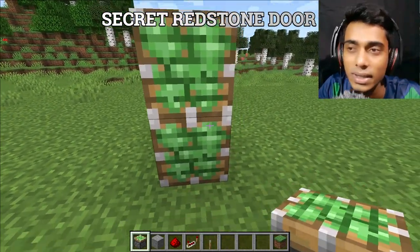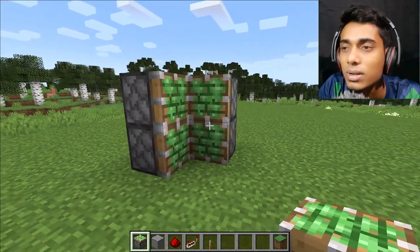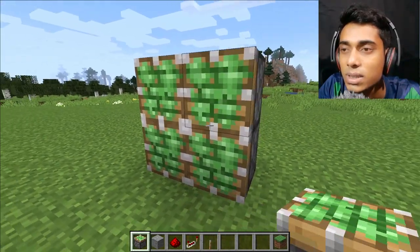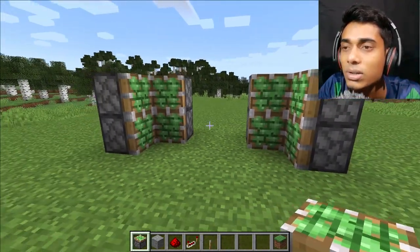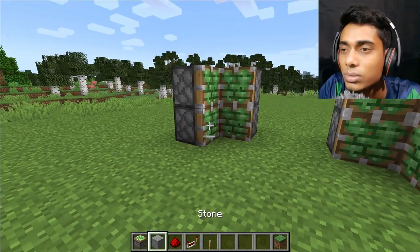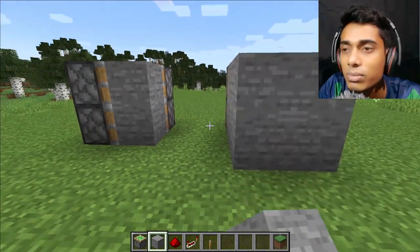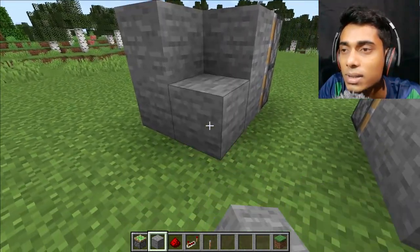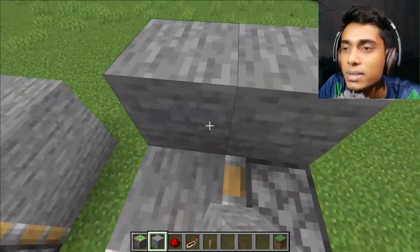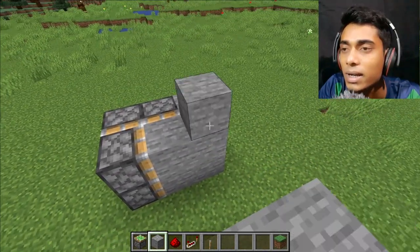Now we build here a secret redstone door - this is a really awesome redstone door. Place two sticky pistons and two more sticky pistons. Now place two stone blocks here and two stone blocks. Cover the front area and cover the upper side with stone brick.